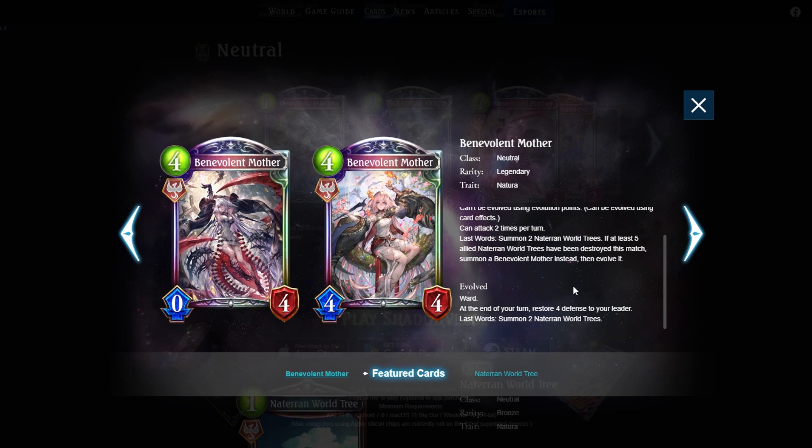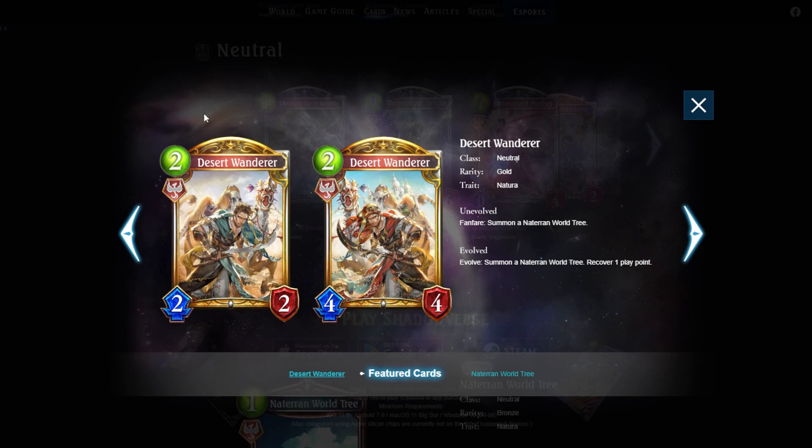Most natural decks would be happy running Benevolent Mother. For last-word Shadow she counts as three last words in four mana — or four last words if you already have two world trees destroyed, nearly instantly procing last-word effects. There is a potential issue with last-word shadow I'll cover in another class video. As a card itself it's really solid — at worst draw one, at best does a lot. Definitely see play. Four out of five for Nataluron decks.